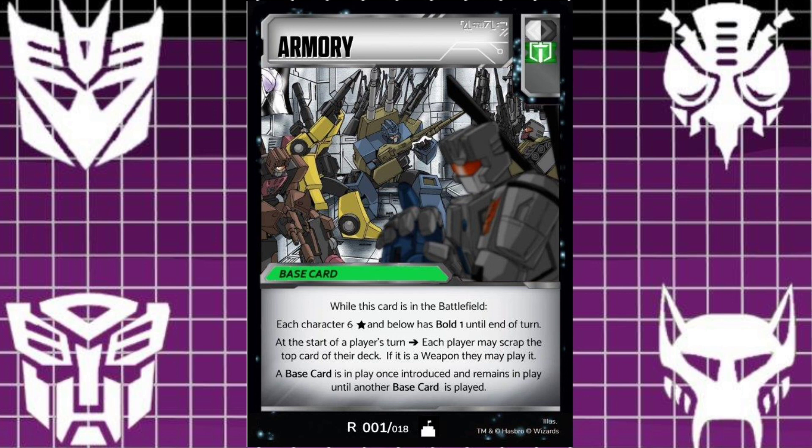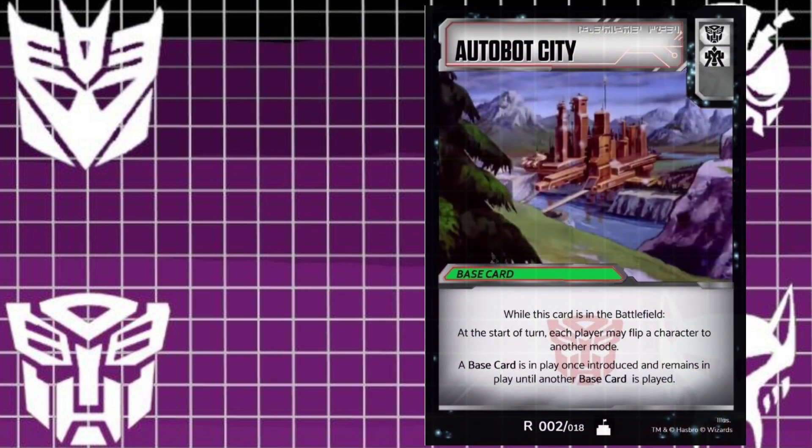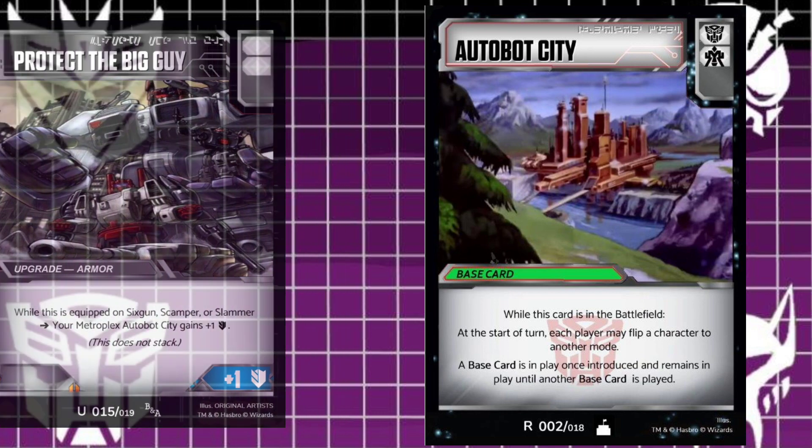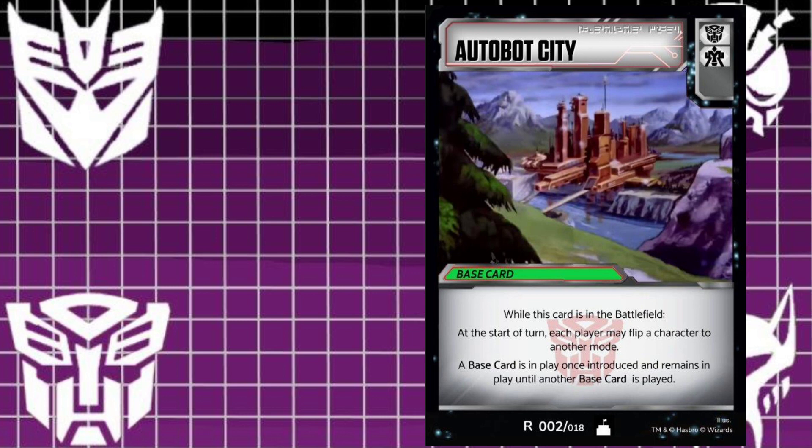Up next, let's look at Autobot City — I don't think we've gone over Autobot City. It is a double white and there is no green because this is a strong card. A buddy was wanting, when we were working together, a double white card — and double white just sounds like you don't really need two whites, but if you're wanting to really work Metroplex, it helps. So this Autobot City is really going to help with working Metroplex. You want three Autobot Cities to be part of your nine white pip cards — go for it.